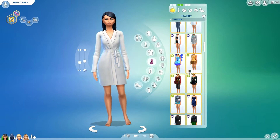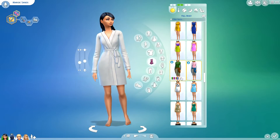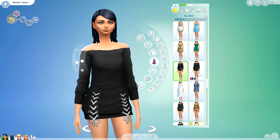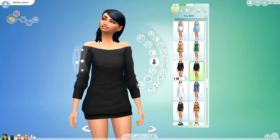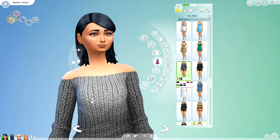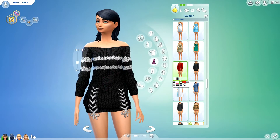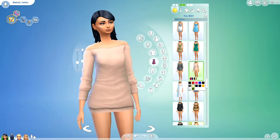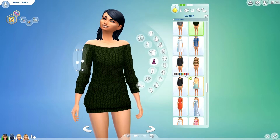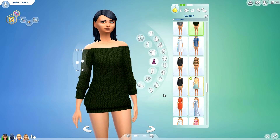We're going to start in the dress section and I'll try to show you these by section so I don't miss anything. The first thing I want to show you is this cute little knit dress. It comes in two versions: one with ties and one without. Both versions have the sleek texture you see here, and they also have a giant knit pattern. This one even has stripes on two of them. It comes in a plain texture and the knit pattern in a range of colors. That is by Scentate, and it is the Paulina sweater dress.